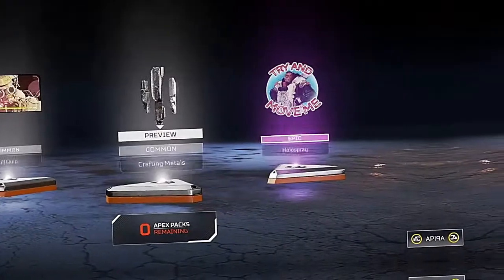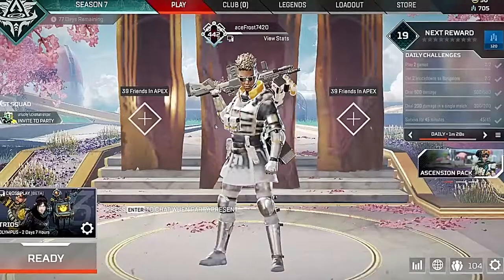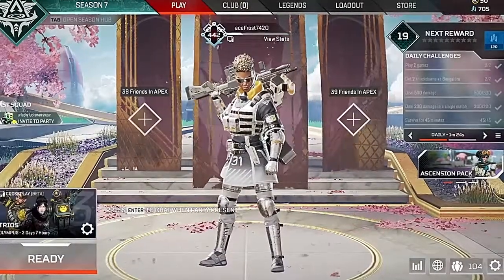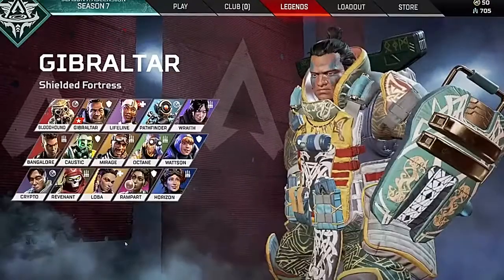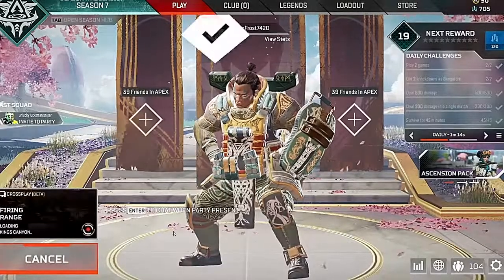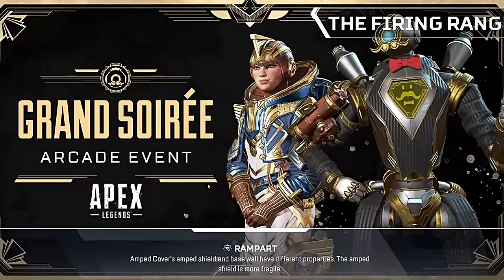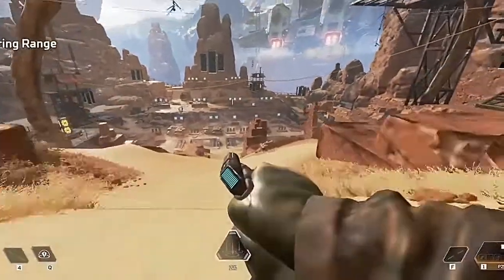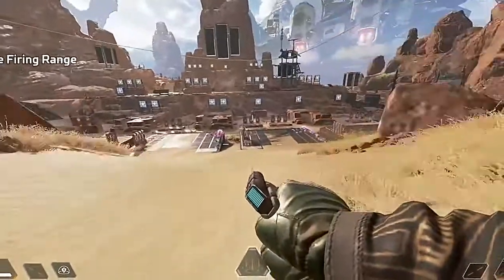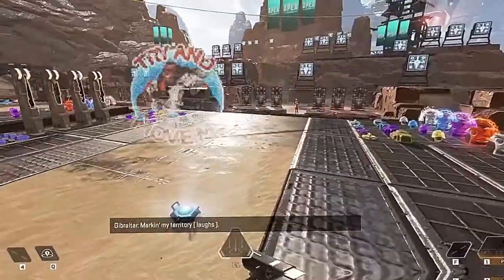And some more Apex crafting materials — love to see those. Alright, 700. Let's pick our boy Gibby and put on this nice skin. Going into training — check this baby out. Yes. Alright. So we're here — oh my.